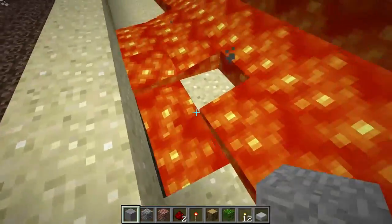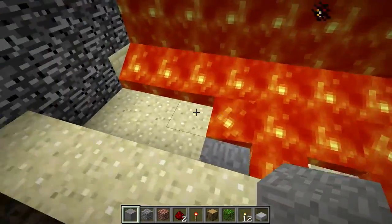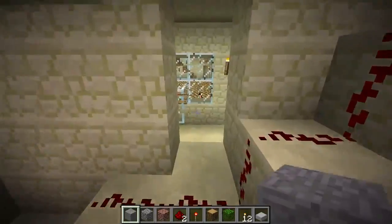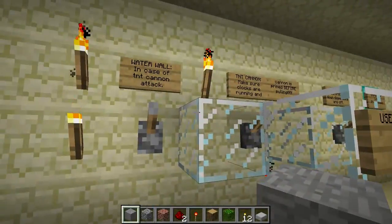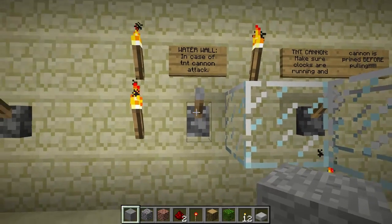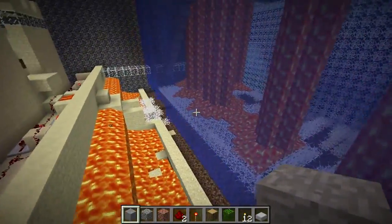There's some glitch here — I'm not sure why this is happening, possibly because the lava wasn't updated. This was made on a Bukkit server back in 1.72, and I'm playing in a much later version, so there might be some compatibility problems. The water wall — I pull a lever and water floods down. Really easy to build.